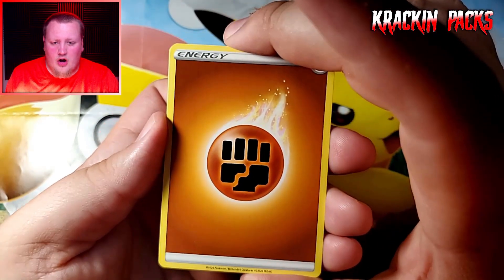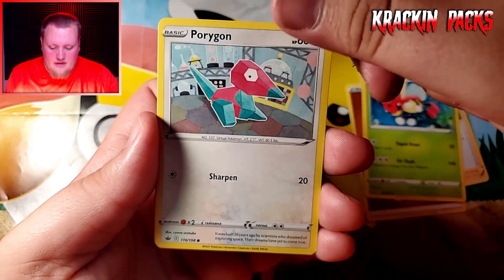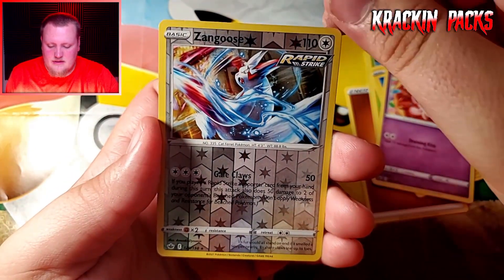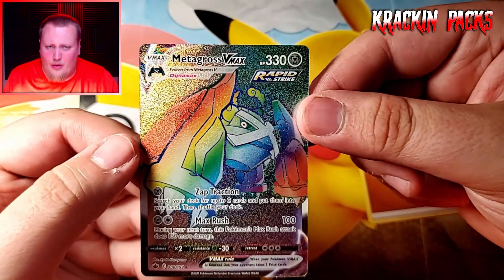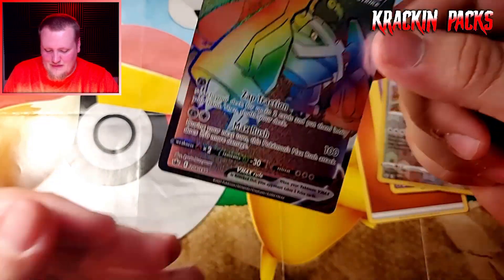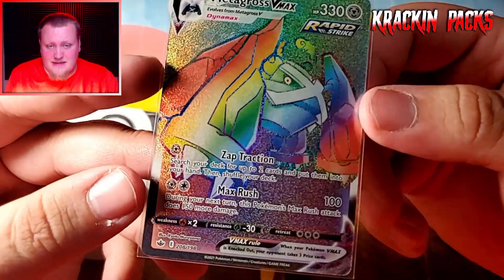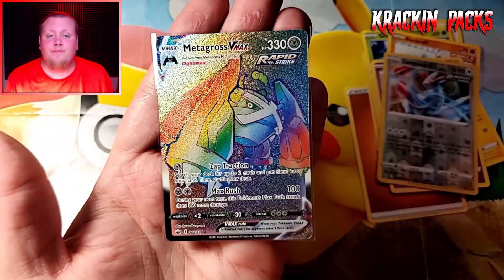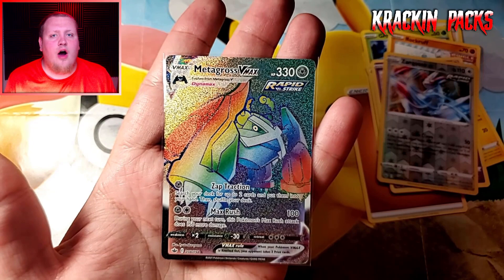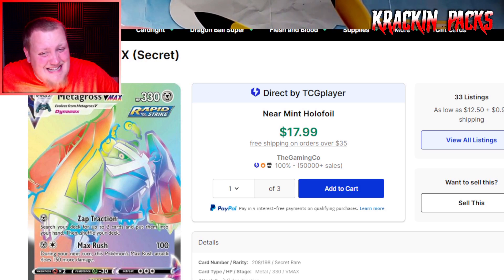There are so many ultra rares, secret rares, alternate arts in this set — I feel like I'm bound to find something. Porygon, Grookey, Marill, Rockruff, Whirlipede, Zangoose... I'll take a hyper rare! I was just complaining and then I pull a Metagross VMAX rainbow secret rare! Let me find a top loader for this. On TCGPlayer it's about an eighteen dollar card — Metagross VMAX secret rare.